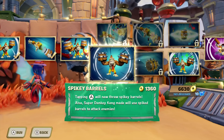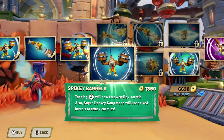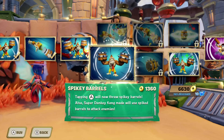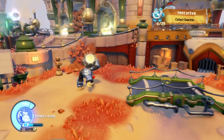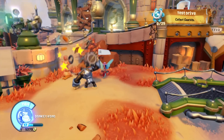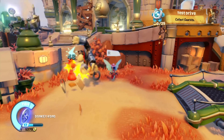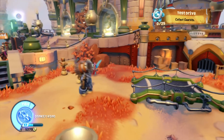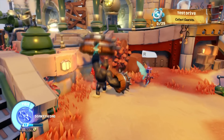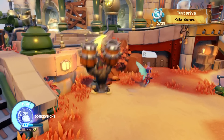The first upgrade for the bottom path is called Spiky Barrels. Tapping A will now throw Spiky Barrels, and Super Donkey Kong mode will also use Spiky Barrels to attack enemies. The barrel is now spiky — if I throw it, it hits for 48 now, up from 35 before, and crits for around 72. Melee with this hits for 3-combo crits of 70-80, and I got a 105 on one combo.